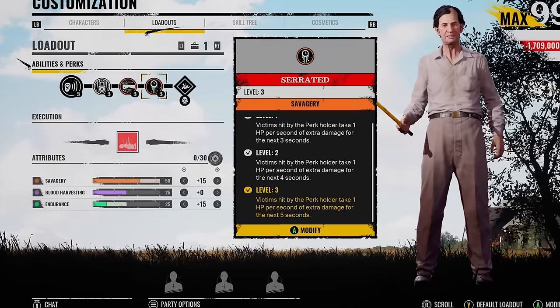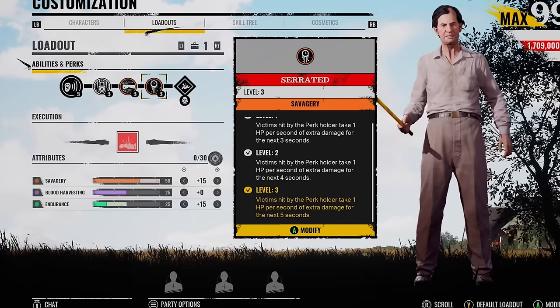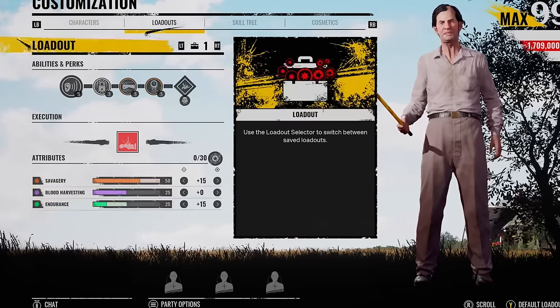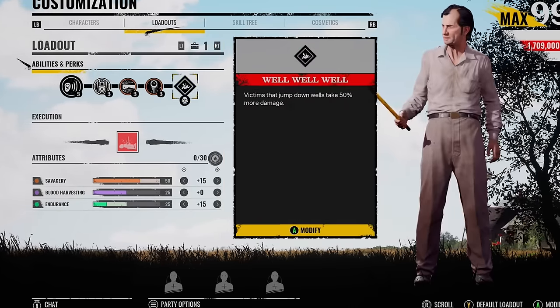Obviously you ain't got Scout so it might be a little bit harder to roam around the map, but it's doable. You can pair it up with 50 Savagery, 25 Endurance. The Grandad perk's pretty lame, but if you want to put that on, well, I guess you can.